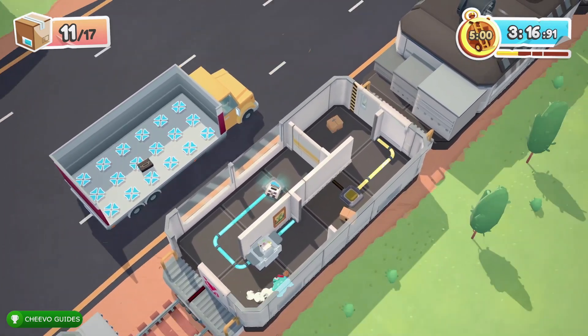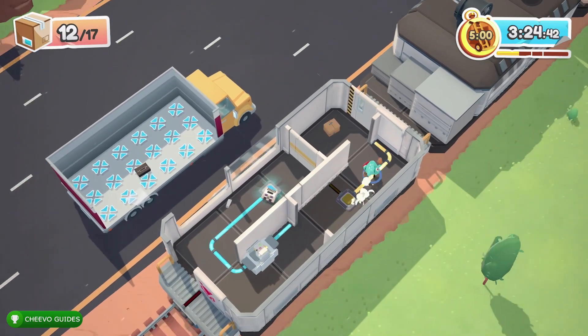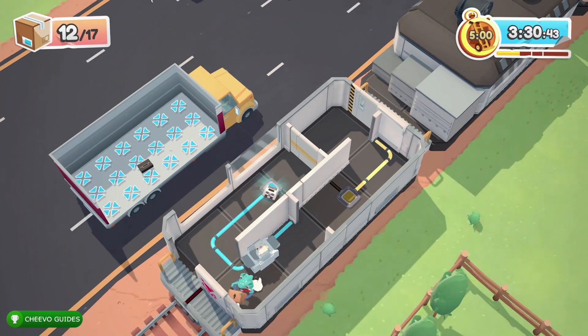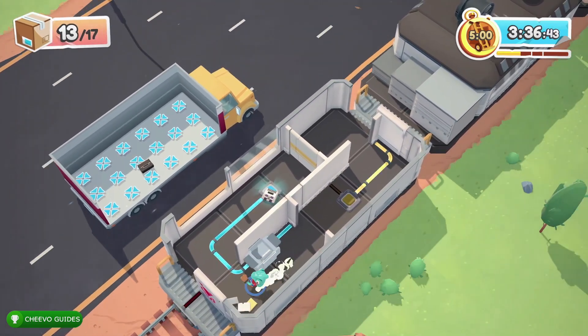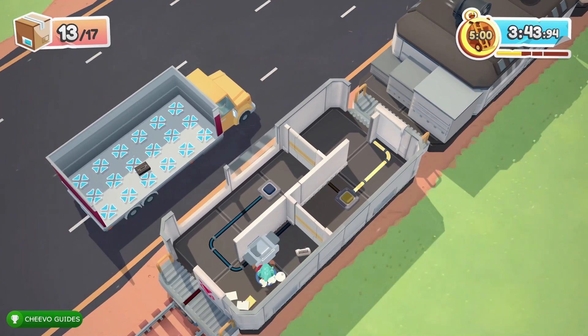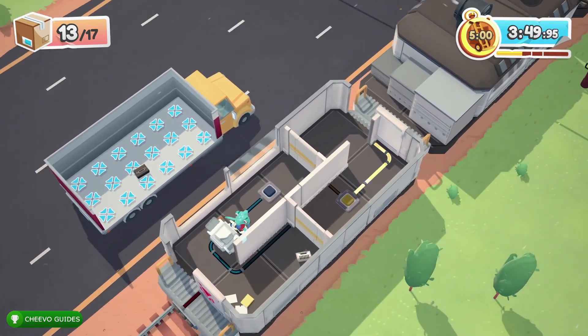I went ahead and set the video game console on the blue switch and started throwing the required objects into the moving truck. Besides that, we're going to have to pick up that video game console to take it with us so we can move this printer — or fax machine, I think it's a printer — over the switch, and that will let us advance to the next train car. Just don't forget your white video game console.